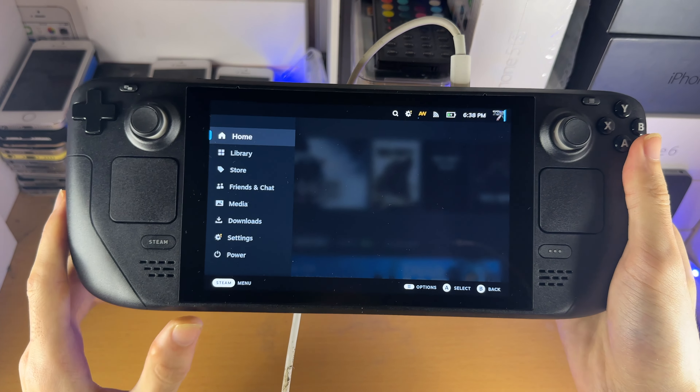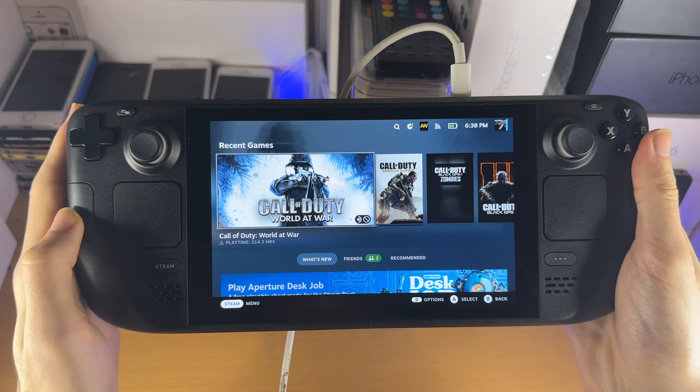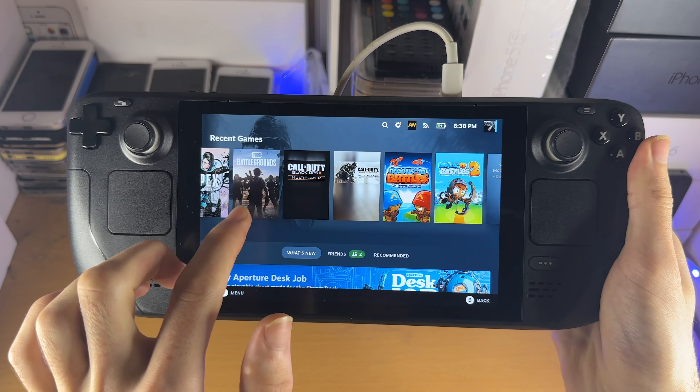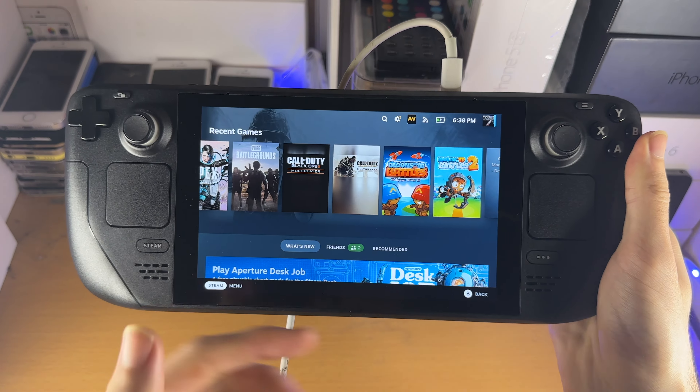When you click the Steam button you're brought to the menu. By default you're on the Home tab and you'll see your recent games. If you haven't installed games yet, it'll just show your library — you can tap on a game and install it no problem. It will say whether the game is supported or not, since not all games in your library will be supported on Steam OS. You can navigate using the D-pad on the left or the trackpad — left, right, up, down like a virtual trackpad. You can also see what's new with Steam here.